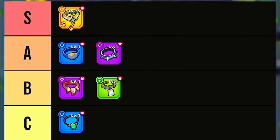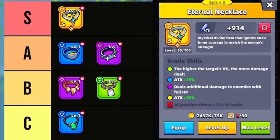In the S tier is the Eternal Necklace, which is insane. With an excellent grade, your hero will deal additional damage to enemies with full HP, and the higher the target's HP, the more damage you will cause. A legend grade Eternal Necklace will increase all passive effects by 15%. This is a great piece of gear that's all about helping you cause high damage.